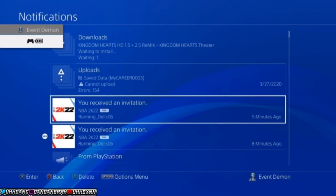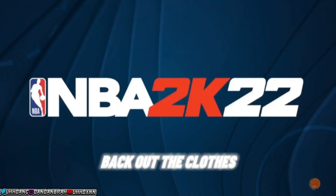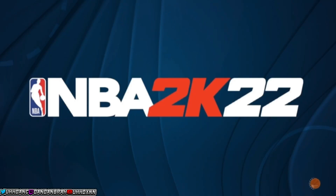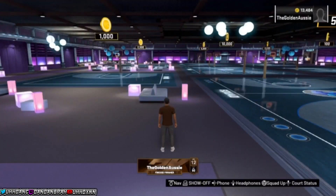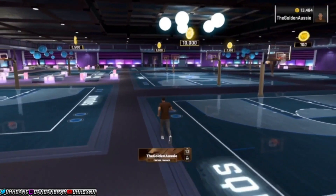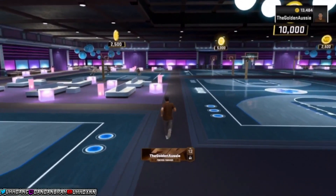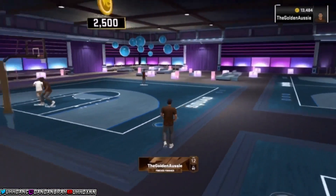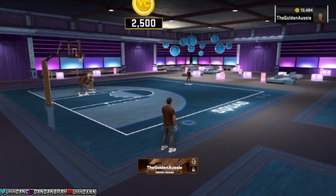They might patch this soon so I recommend doing this glitch as of right now. Here you can see he dragged his teammate onto the spot with zero VC — if the teammate has VC it's going to mess up the glitch entirely. Make a new account, hop on with your friend: one person has the VC, the other person doesn't. Running back into the ante up or the Stage, you can see they're playing themselves and he didn't lose any VC.